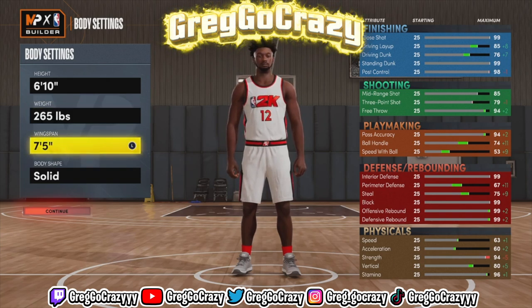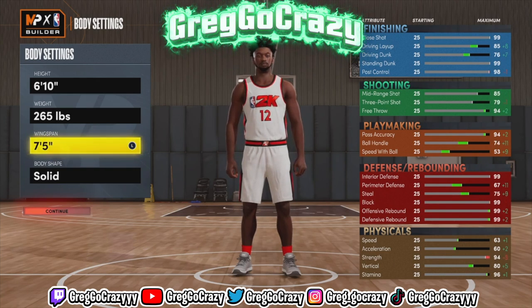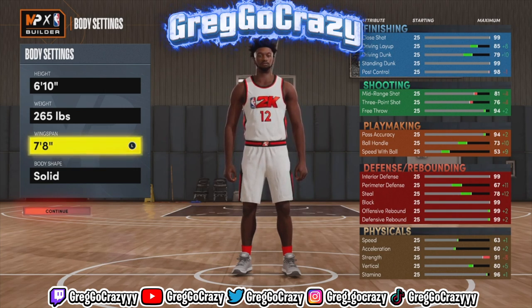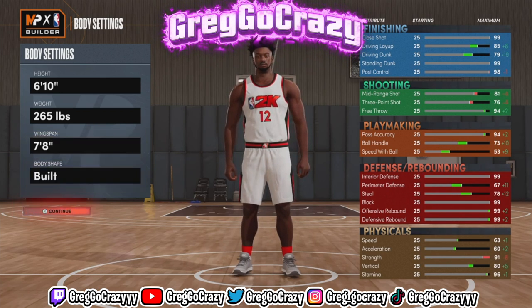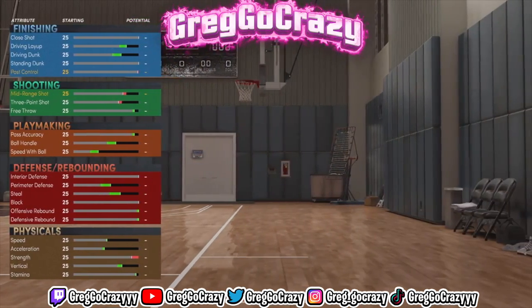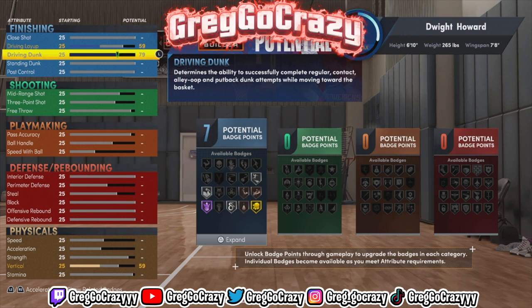You're going to want to make this build 6'10", 265 pounds, and max out his wingspan to 274.8. For the player body type, that's preference — but me personally, I like all my players to be built, so I kept him at a built body type.